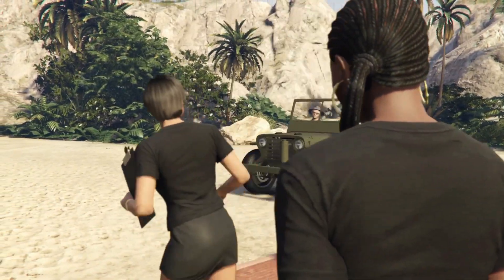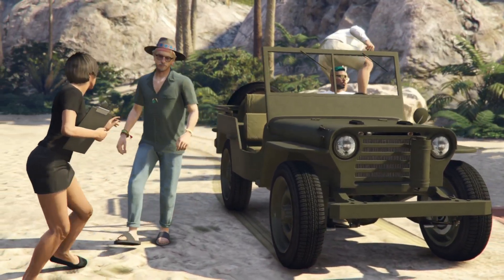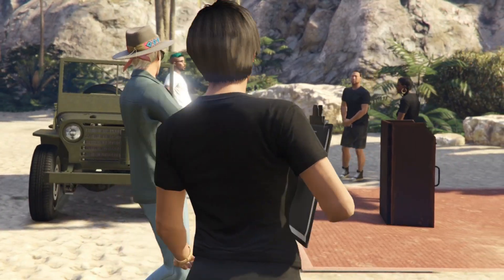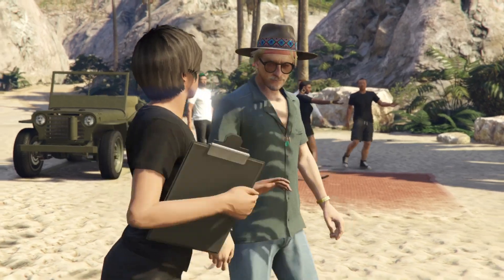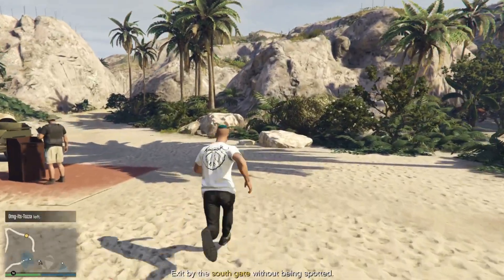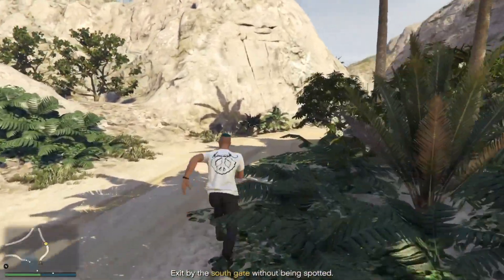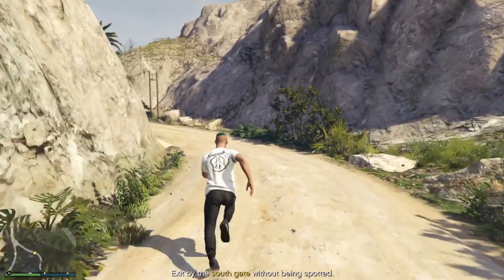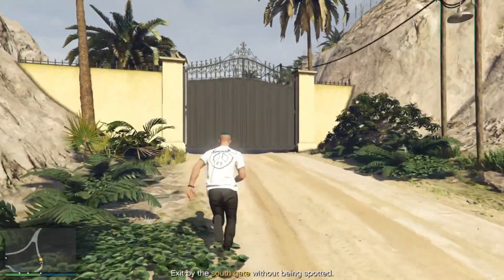You have to explore the island yourself, but there's a lot of security — I'll show you how it works in a bit. You arrive at the party, El Rubio talks with a DJ, gets mad, stuff like that — just play it yourself, the cutscenes are awesome. The plan is to get out from the back of the party while looking out for guards, because no one can see you leave.